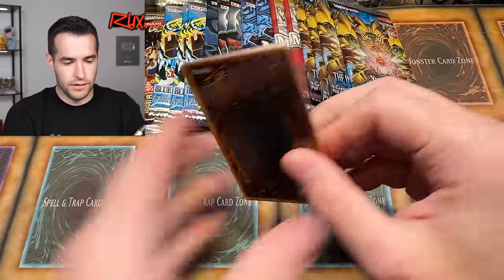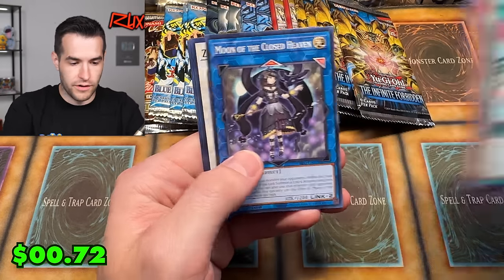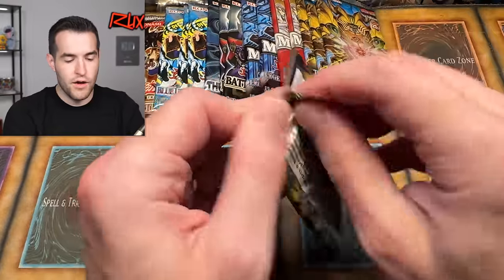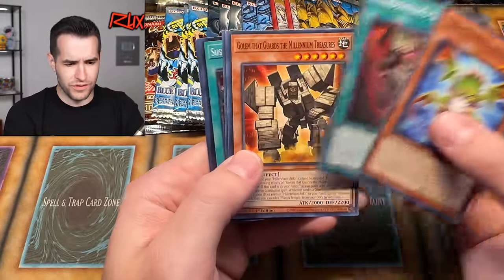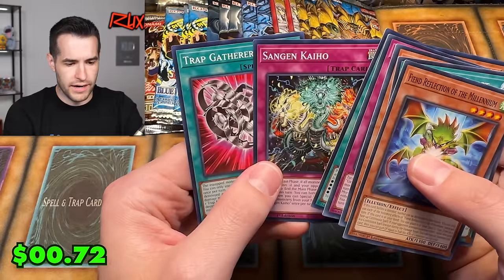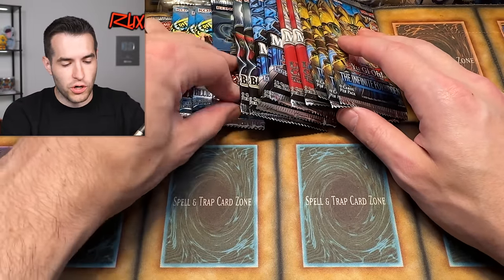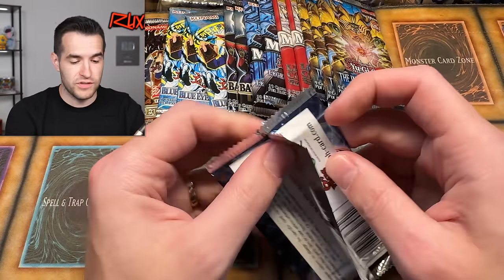Infinite Forbidden: League of Uniform Nomenclature, Obliterate Blaze, and another Exodia card — let's throw that in our pile. From the next pack: Golem, that Millennium Treasures guy, Coach Bo, and Sangan. Let's try Dark Illusion — I haven't opened a lot of Dark Illusion. There's some cool Dark Magician cards in here hopefully.